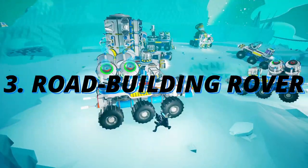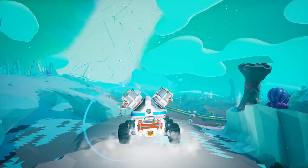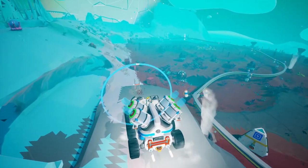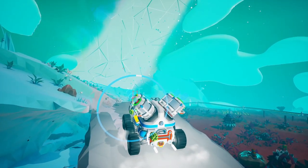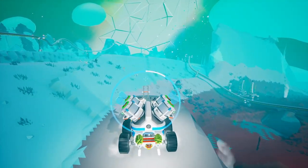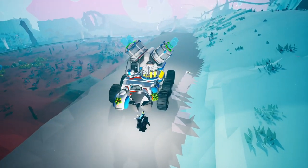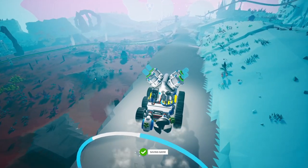Our third design is the road building rover. This is equipped with a drill, a paver, and a ton of soil. If you want to build a road, all you need is just a paver, but I've added a drill as well so that you can go into caves or make your road go downwards. All you need is some soil, so make sure you gather it beforehand. The paver takes 1 U per second and the drill takes 1 as well, plus 1 from the rover itself — so you'll need at least 3 U per second of power while using this, which is why I've added the RTG.